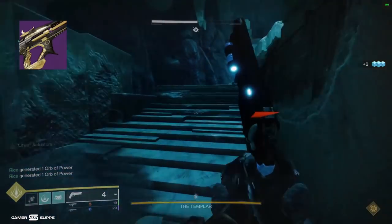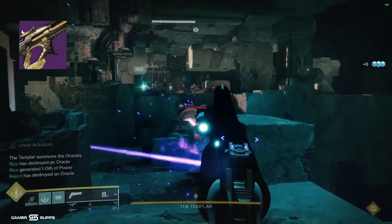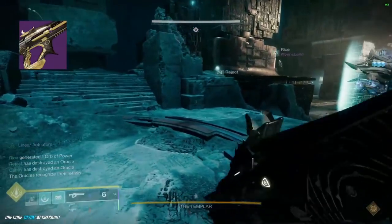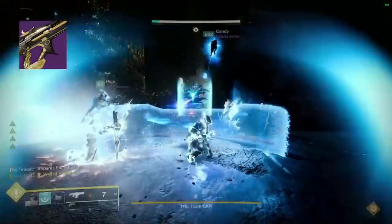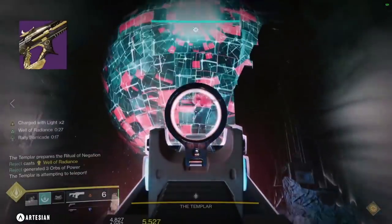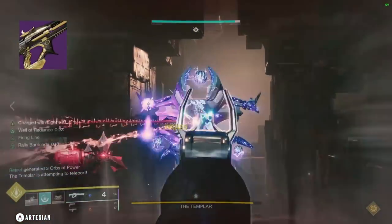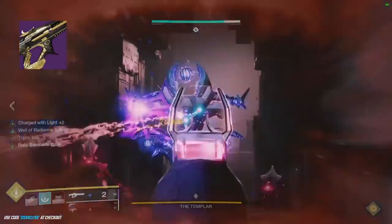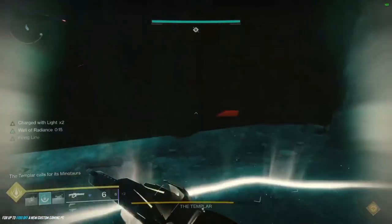I haven't been using Firing Line this season so I don't know what it's supposed to be hitting — some people say 20%, some say it was 25% and now it's 20% and it's not hitting 20%. I just wanted to test out and make sure everyone was precise on this gun not stacking with particle deconstruction — and I tested it and it does not stack. But as you can see here it's just nice, Firing Line is proc'd and I hit all my shots, getting that extra one.